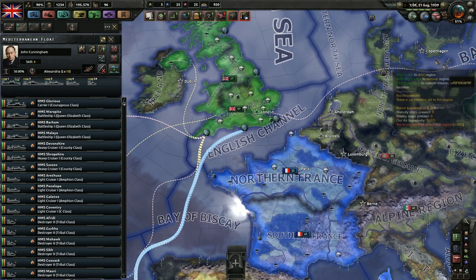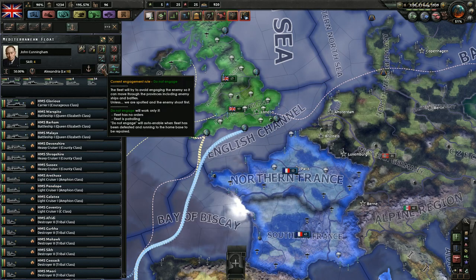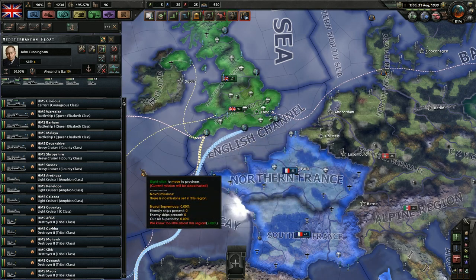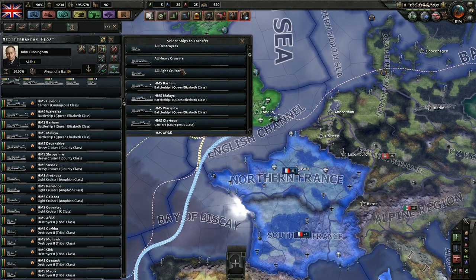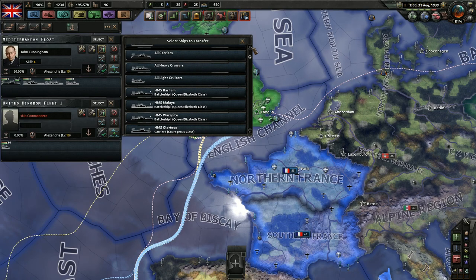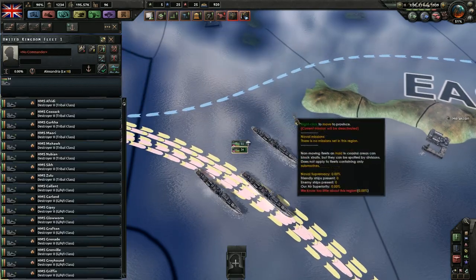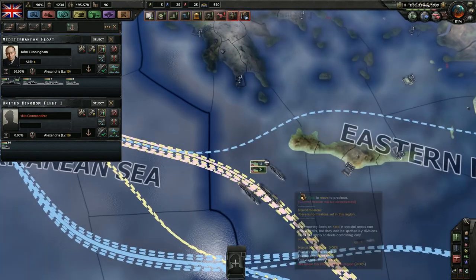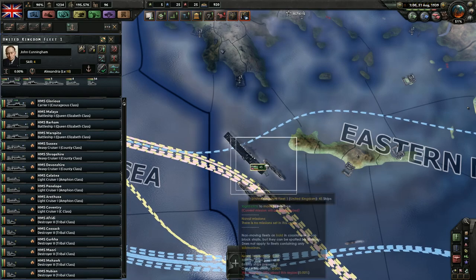You can turn this on temporarily and move your units from one area to another. For example, if you had some German U-boats on a hold order moving through this area, you would be able to use this to hide from the British as you went through the English Channel instead of engaging them — you don't want to engage them. But normally, you keep it on fire at will. You can create a new fleet here with all destroyers, all cruisers — bam, we've got a new fleet. Let's jump back to that fleet. Look, we made a new fleet — all our ships are separated.